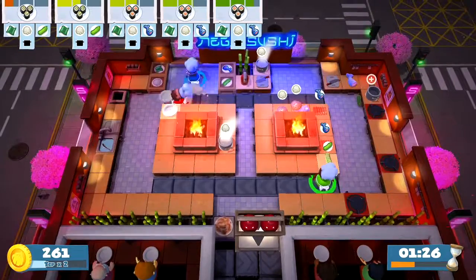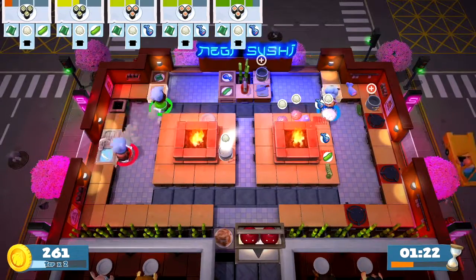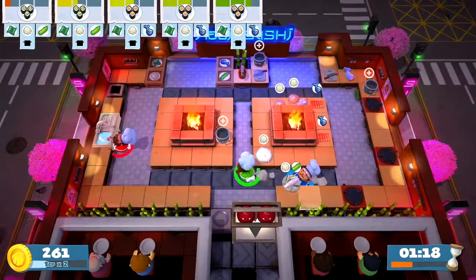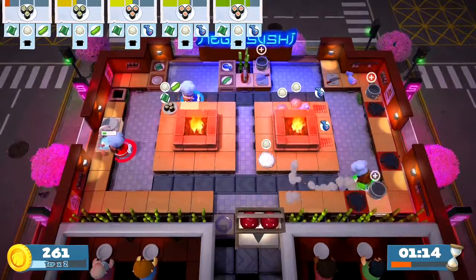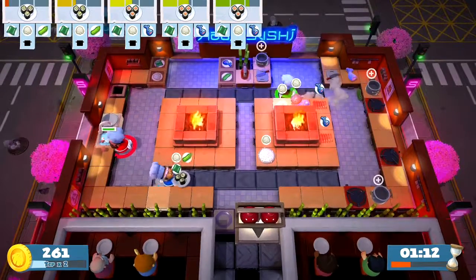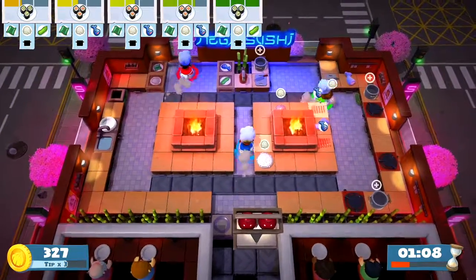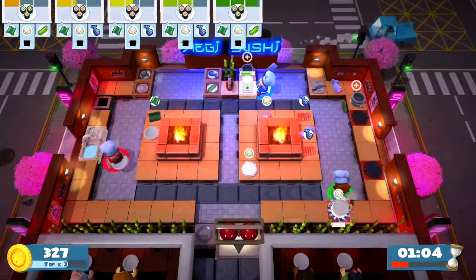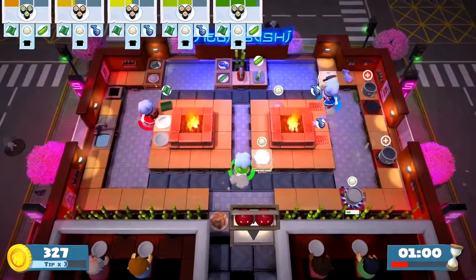Cucumber chopped up over here and I need nori. We're very disorganized, we're very disorganized. There we go, another cucumber chopped up. Cucumber coming up, we need rice to be cooking. This rice is good right here, okay leave it there, put that in there.